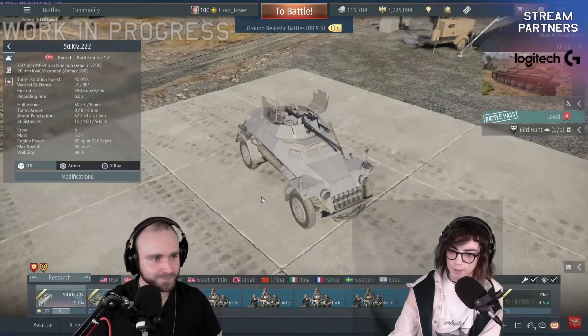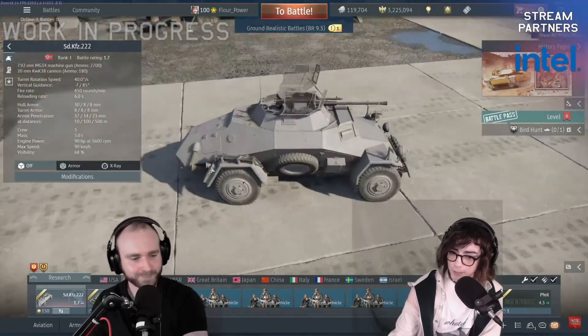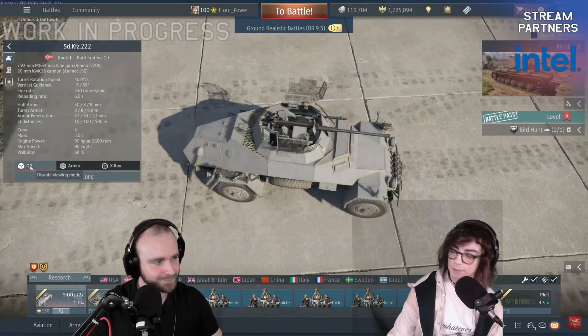This is the 222. A couple of things you're probably already familiar with: armor — basically you've got nothing. Firepower is really nice. Tied with the mobility, it's actually pretty great. Another one you love to see.